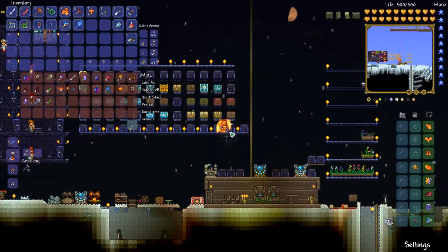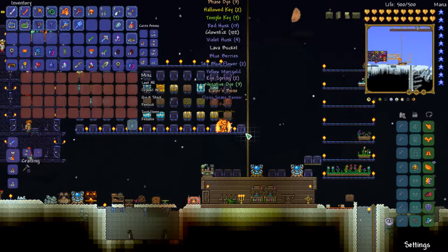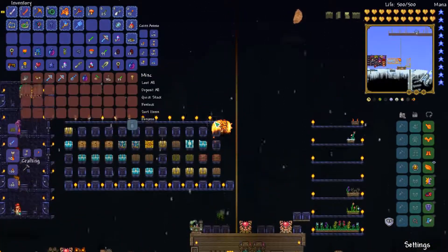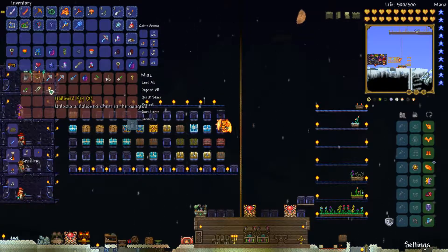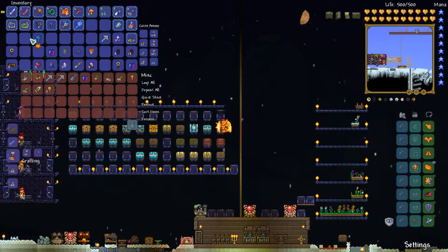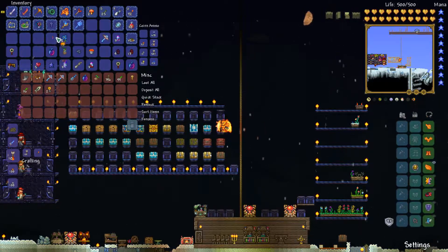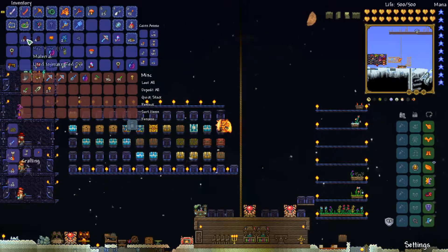Deposit all. We should get the stuff from the bottom row of this — is that all miscellaneous stuff? Let's look. Quick stack, and then the fishes, the keys — actually we should make them into dyes. They're the things — these all need making into dyes.